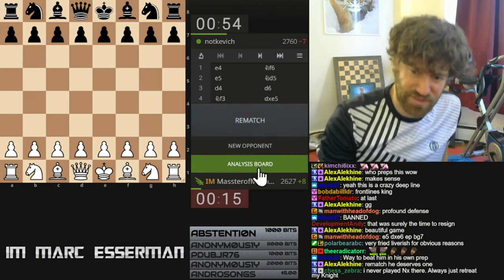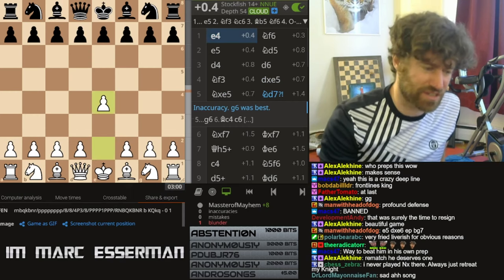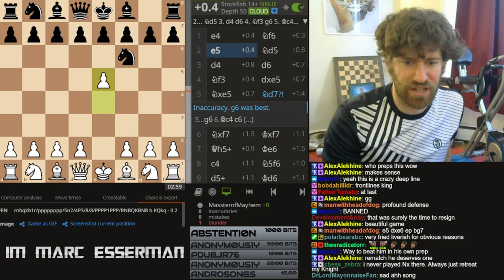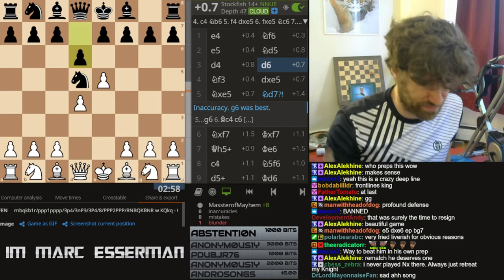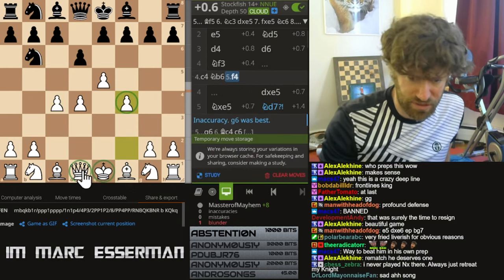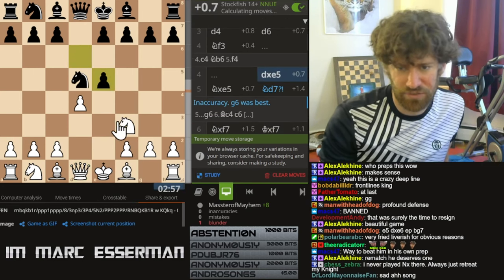Let's take a look at this. So like I said, famous variation - the Ioken variation mainline. Knight f3 is the mainline, of course. If you want to play the four pawns, the more aggressive you can, but your king is a little weak. Knight f3 is totally solid.